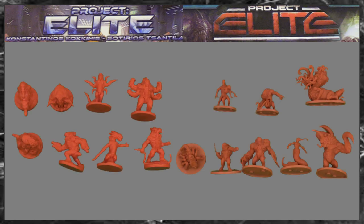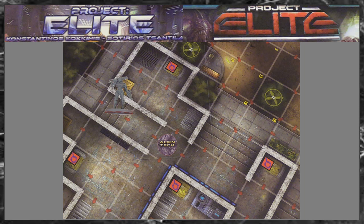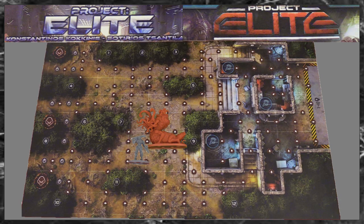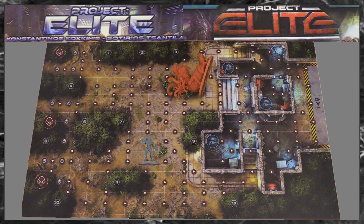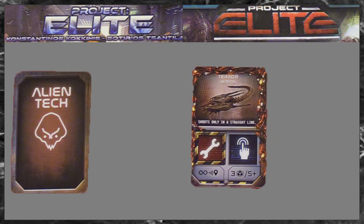Killing a boss. In version 1 place an alien tech token where the boss was killed. Any player can enter the space and collect the token to get one alien tech card. In version 2, the hero that dealt the boss its last damage can draw 3 alien tech cards and choose to keep one of them.